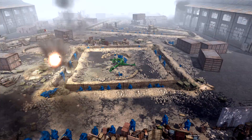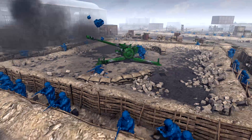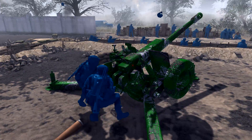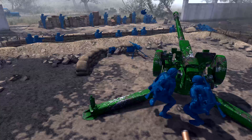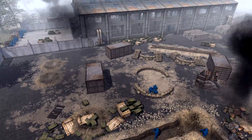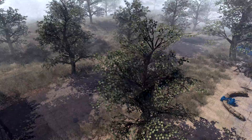We can see artillery absolutely pounding the Blue lines right here. They've dug some trenches inside these concrete parts and also commandeered some of these artillery pieces. The artillery's doing really well, shelling absolutely everywhere, trying to soften up the defenses for this huge advance from the Greens.